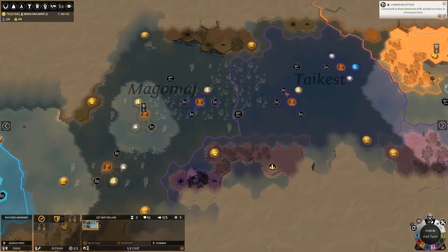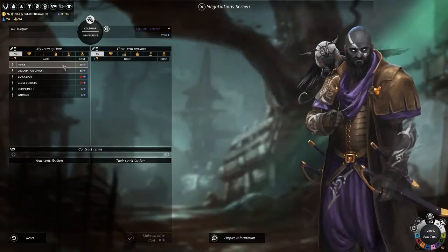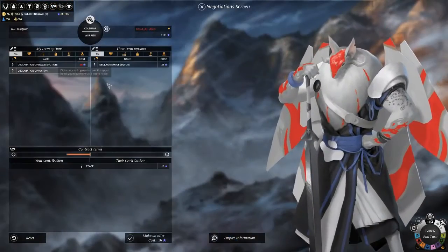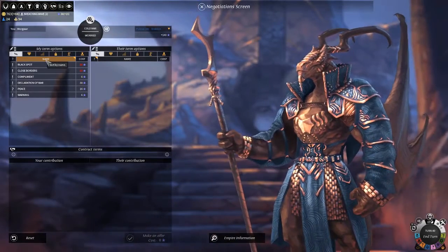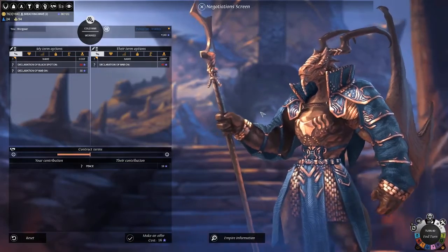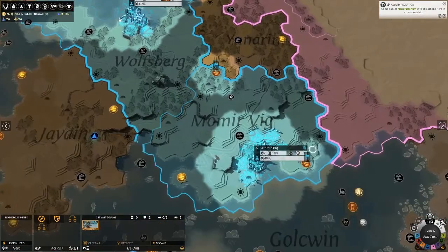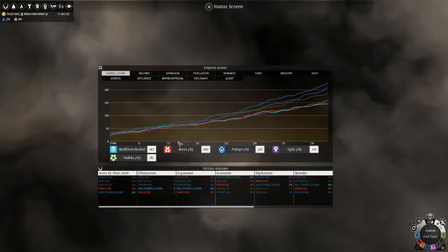The Forsaken have gotten shipyards. They don't want peace. Walters — you want peace? I'm not too worried about the Walters quite yet. Nobody is peaceful. Don't worry — we'll make them peaceful. Let's also look at the score screen before I stop this episode.